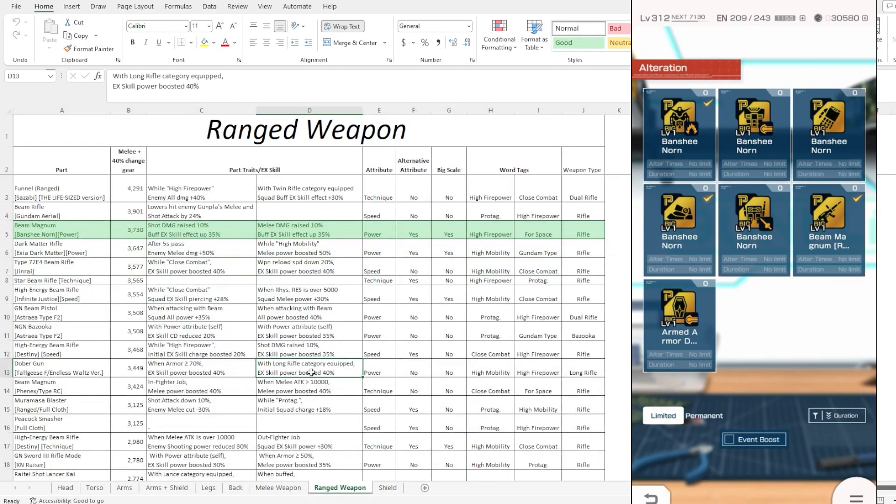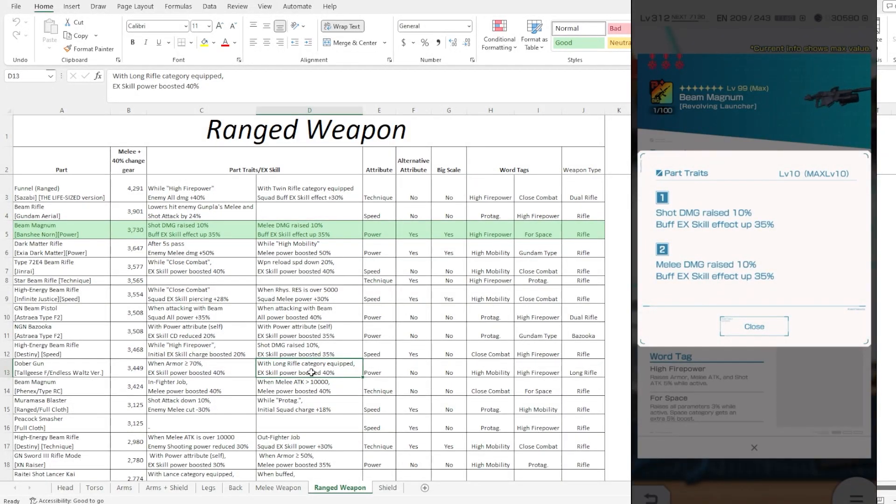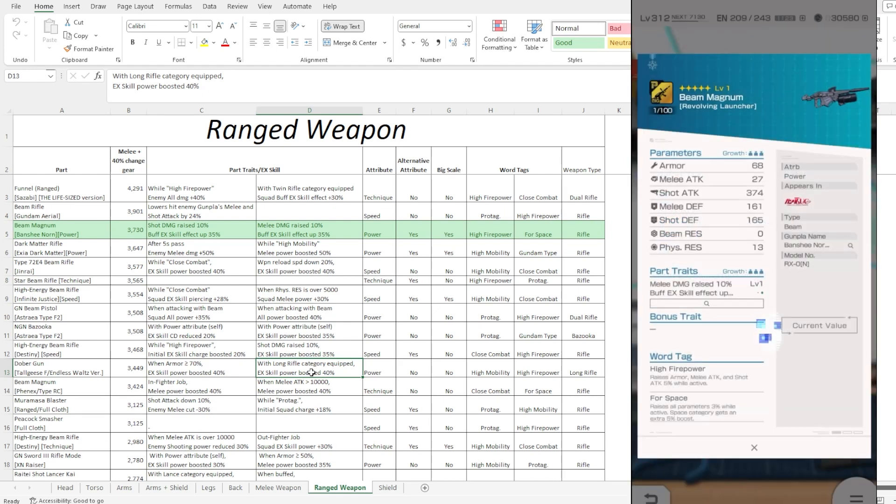Moving over to the ranged weapon — people might think this is a very busted part, and I do agree. We are offering a double EX skill or above EX skill fixed up by 35%. The only caveat is you're going to take 10 more percent shot attack and 10 more percent melee attack damage. But other than that, this is a very, very good part trait. In total you are getting 40% at base level 1, maxing out at 70%. For anyone that needs an immediate power-up on overall damage, you activate some buffs, let them roll in, and these are going to kick in really fast.